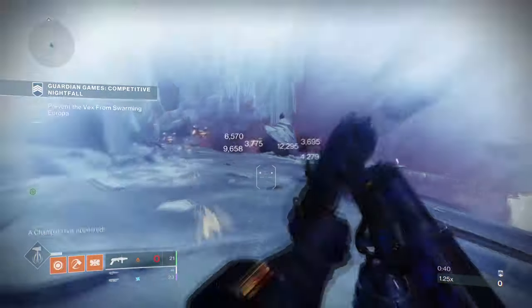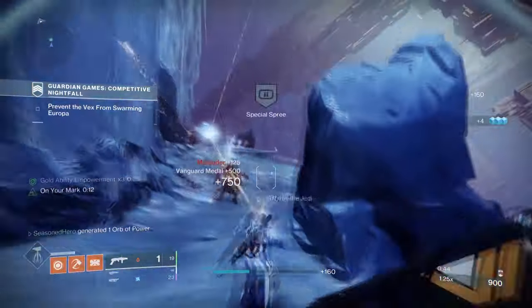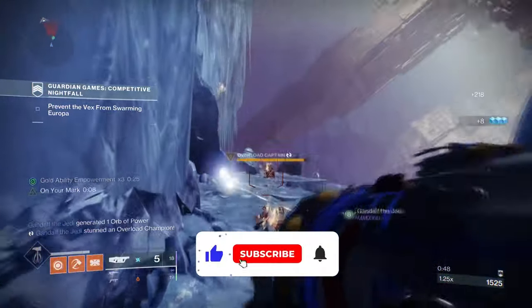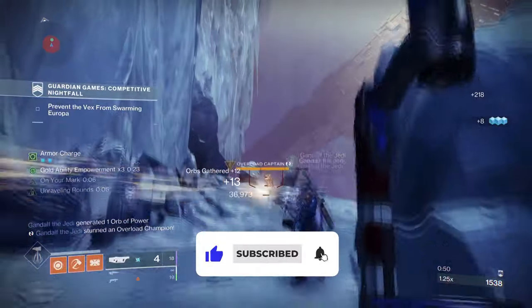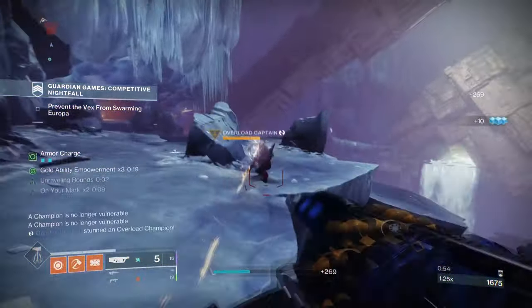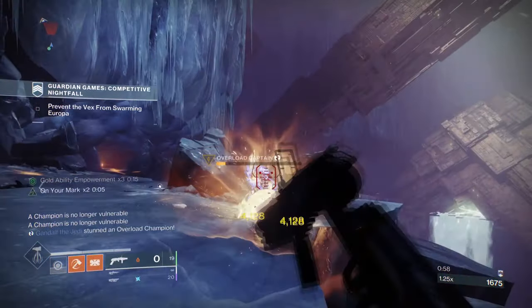Hello everyone and welcome back to today's weapon review. The Wild Star Grenade Launcher has just been released as part of the Seasonal Render update, and its frame type makes it a very unique weapon to use, with its ability to fire two grenades rather than one. At the moment, there is only one other weapon similar to this, and that is the World of Flight, which has a slightly better roll to it.